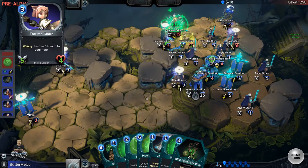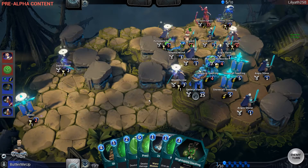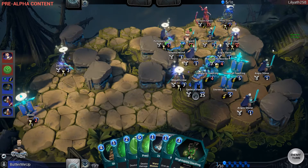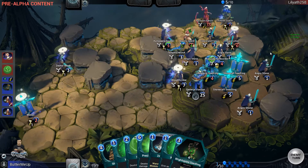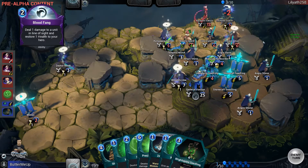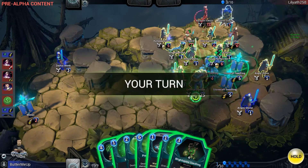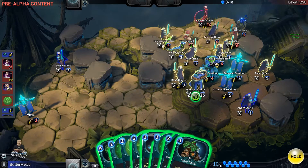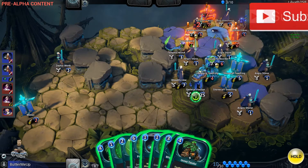Mimic and any card is a great combo, so make sure you're getting the value out of that — I also run a single Petrify. That's pretty much it for the combos. Don't waste your Stone Prisons — make sure you use them in combos. Zephyr Monks: do not play on turn 1, please. They're there for the War Cry, not for the body, so make sure you're using them efficiently with either Rampaging Boulders, Rock Crushers, or the Bloodthirster.